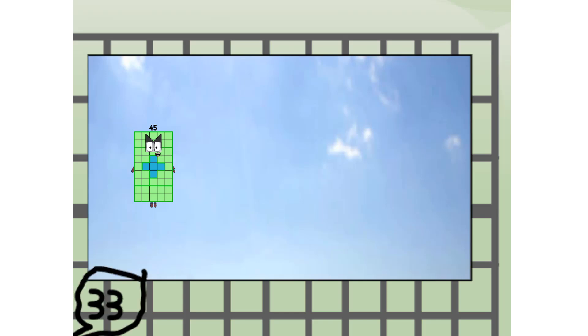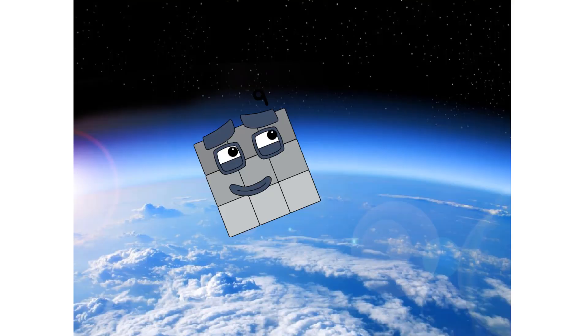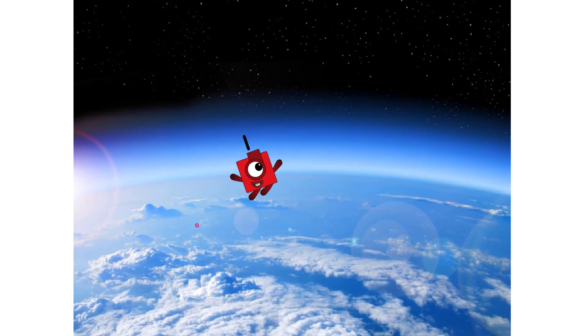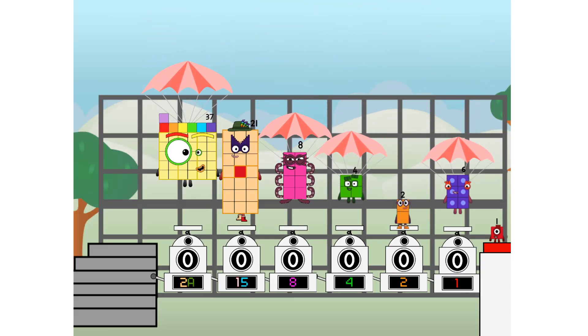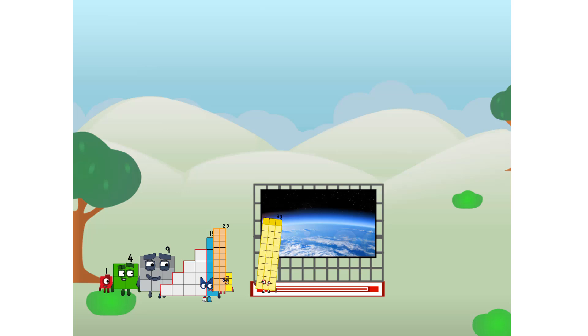421 way up high! Amazing — but not a square. Wait and see. We're two squares. The edge of space — nearly there! 421 way up high! 521 way up high! Amazing. We sent a square to the edge of space without rockets. We just need a little more power.